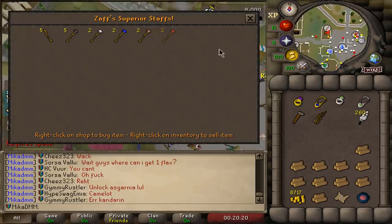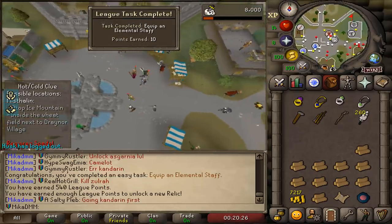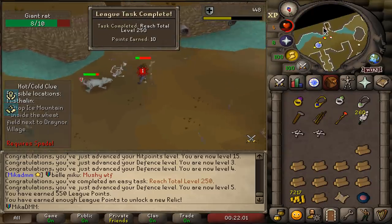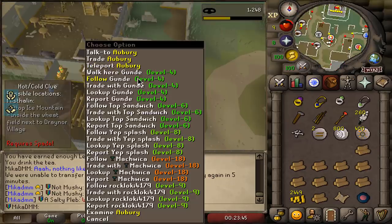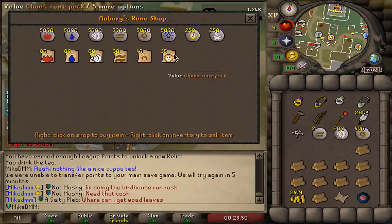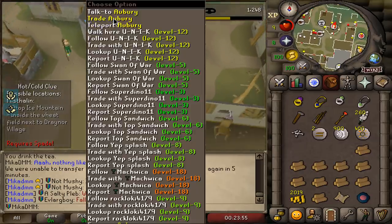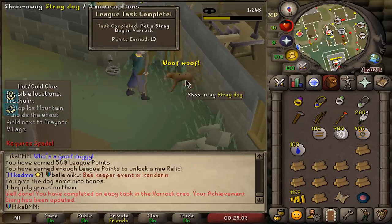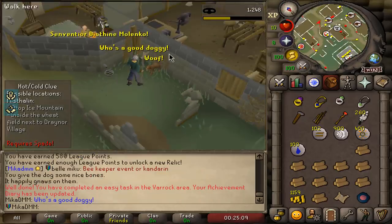We trade Zaph, we buy a Staff of Fire — that's a task if I equip it. There it is, 10 points. We're level 5 defense now — perfect. We can now get ourselves a Spiny Helmet and we also got 250 total. Sick, we can wear it. Let's go for 5 defense. 400 casts seems good to me, I'll buy an extra air rune just in case because I need to get the level up, and I'll also buy one of each other rune. Who's a good doggo? 10 points — give him the bones. Woof woof.